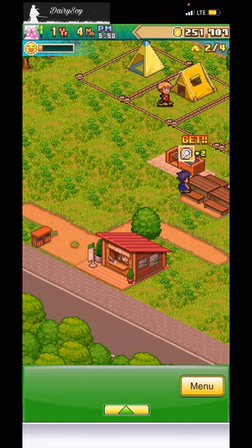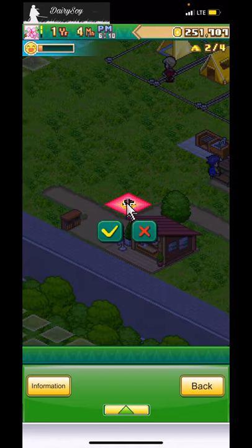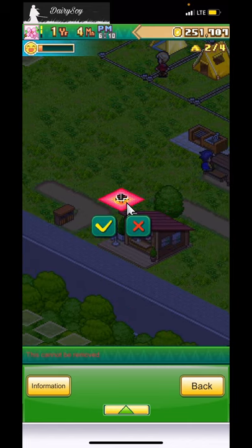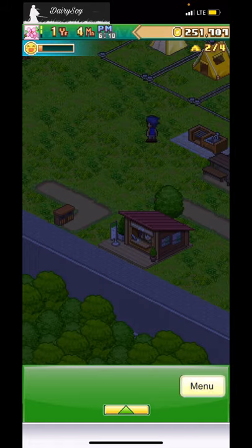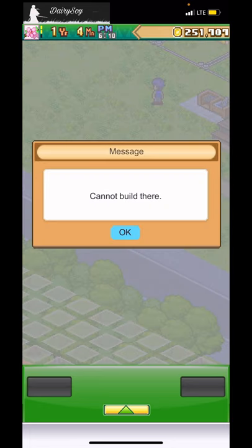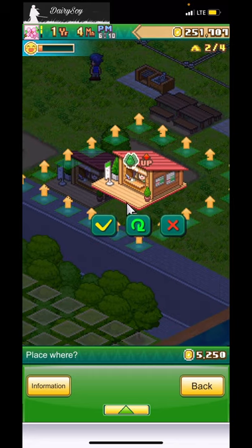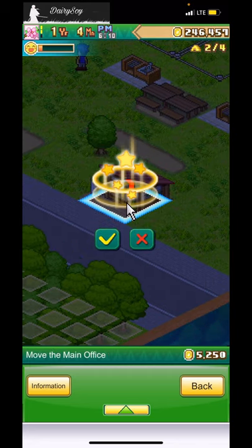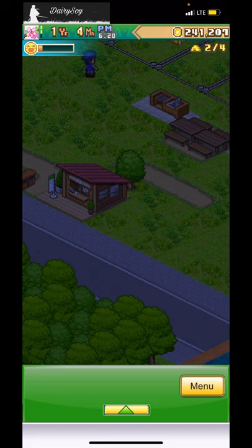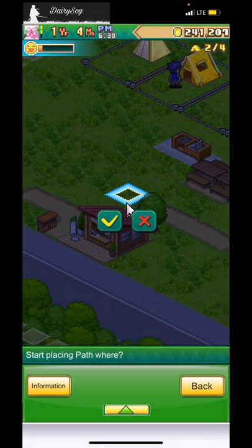I just noticed the check-in building is not centered. Operation: center this thing. Can I move it? It's the same building... I'm spending 5k to move this. I really just spent 10k just to center it for my OCD — wild. But as long as I'm satisfied and happy, that's all that matters.